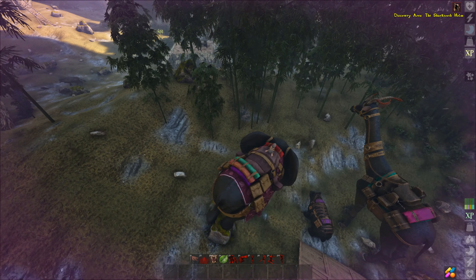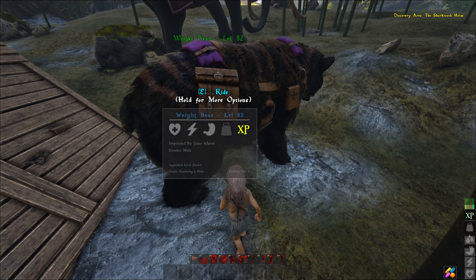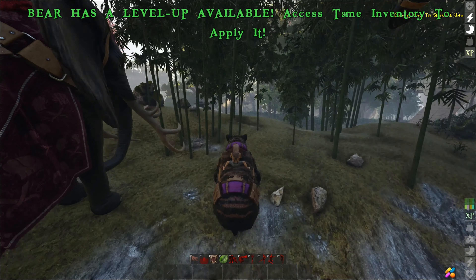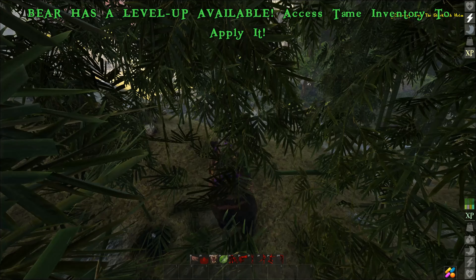I generally spec my animals into more stamina and more weight, because the stamina increases how many swings I get per animal, and the weight increases what I can carry.